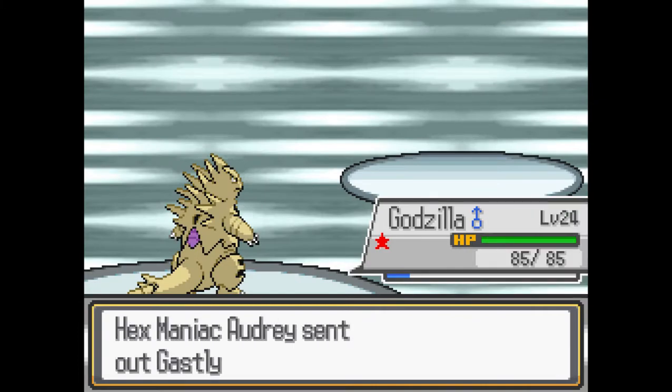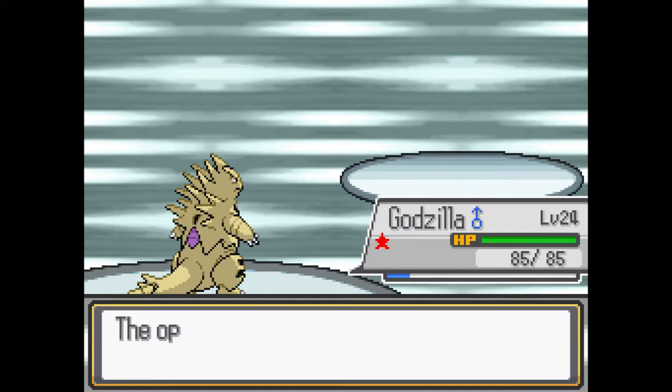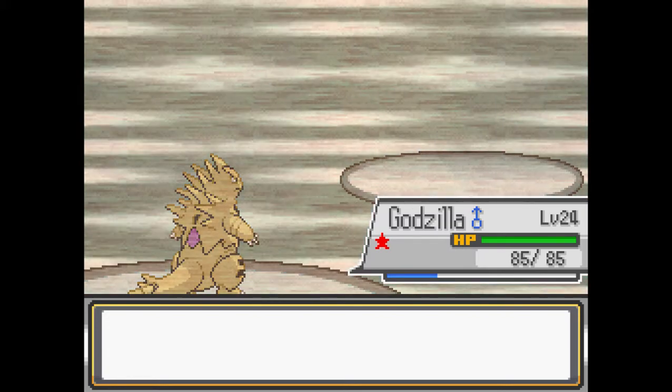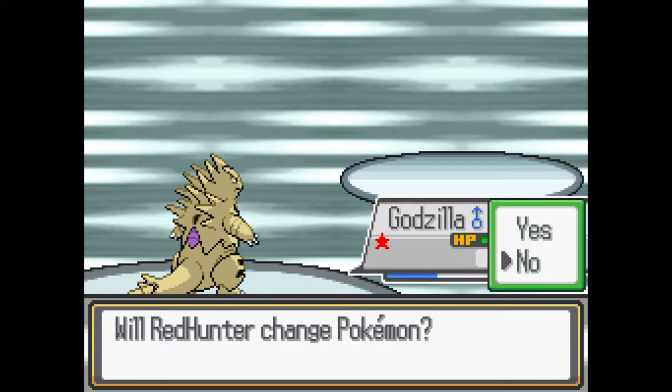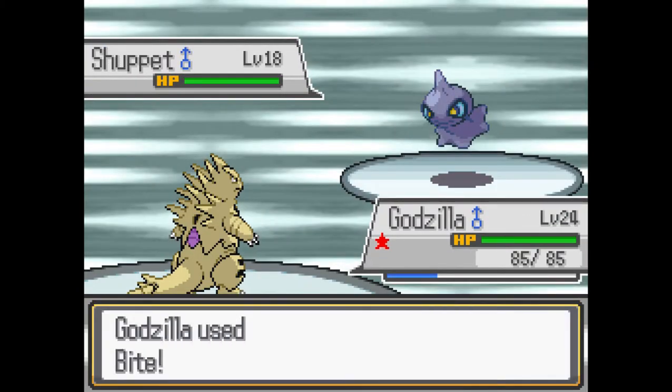I will not change that. Fight — it's important to kill this thing before it can curse me. Nope, I'm good. Okay, it's super effective.